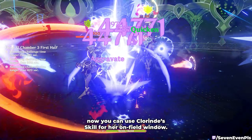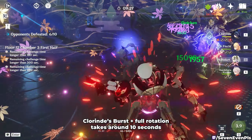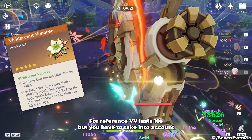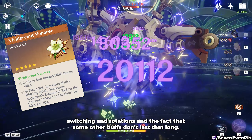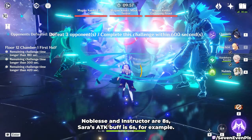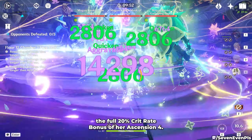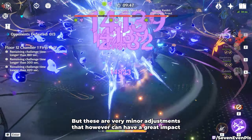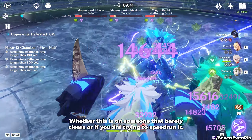You can then use Clorinde's skill for her unfilled window. Clorinde's burst plus full rotation takes around 10 seconds, so generally most buffs will cover almost all of it. For reference, Viridescent Venerer lasts 10 seconds, but you have to account for switching and rotations, and some other buffs don't last that long — Noblesse and Instructor are 8 seconds, Sara's attack buff is 6 seconds. Additionally, using the burst at the start means it won't enjoy the full 20% crit rate bonus from Ascension 4. These are minor adjustments that can still have a great impact if you're struggling to finish a chamber in time.